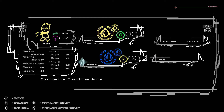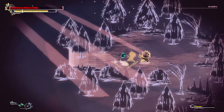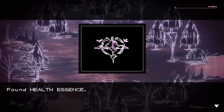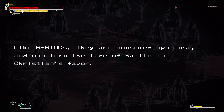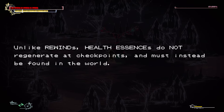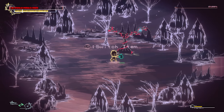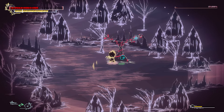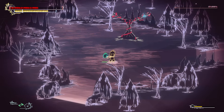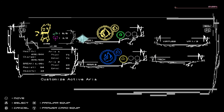Customize inactive aria — active aria. Virtues: surviving lethal damage once per combat, resets with a rewind or full health. That's why sometimes I took a lot of damage and still kept going. Found health essence. Christian can use health essences in or out of combat to instantly heal all wounds. Like rewinds, they are consumed upon use. Unlike rewinds, health essences do not regenerate at checkpoints and must instead be found in the world — use them wisely. So they're not like Estus Flasks, which is actually a little bit sad. Also our familiar changes color depending on which aria we're using — if I'm blue it looks like this, if I'm yellow it's green. That's cool.